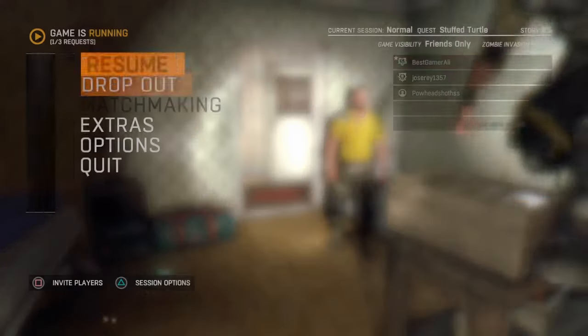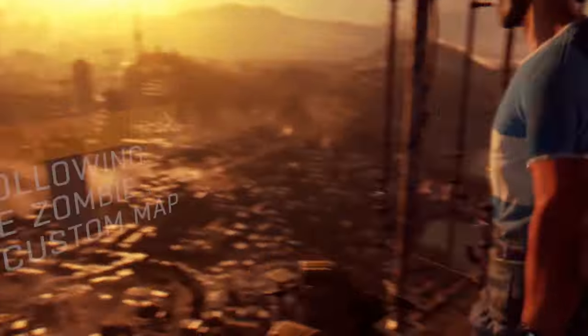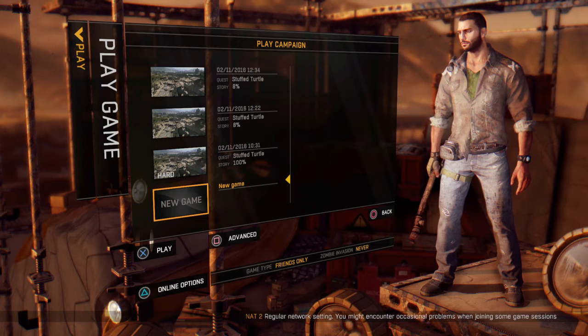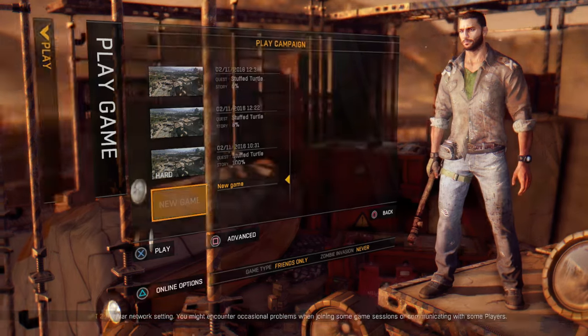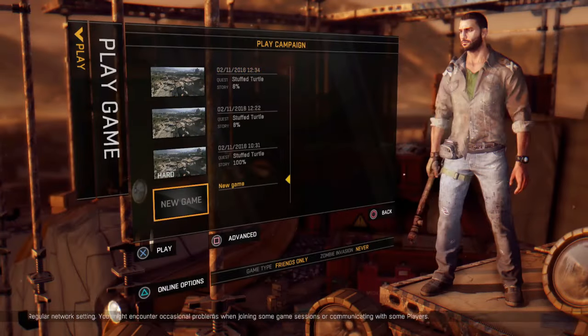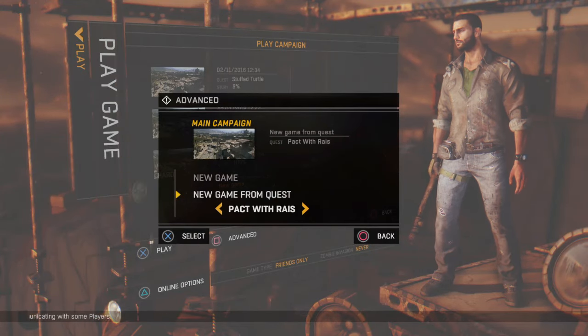Let me tell you how to do this. First, you need to make a new save file, so go to the main menu. Make sure your campaign is completed — your whole save file should be done. You should have completed the extraction mission where you killed Rais. Then go to the main menu, go to Play Campaign, go down to New Game, press Square to go to Advanced Options, and select New Game From Quest, then select Pack With Rais.